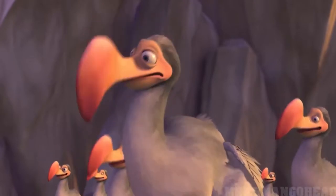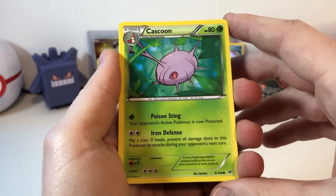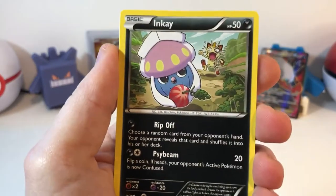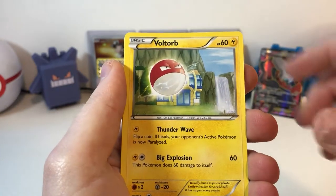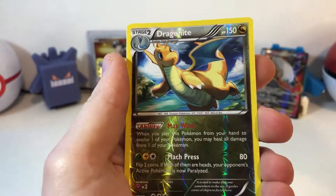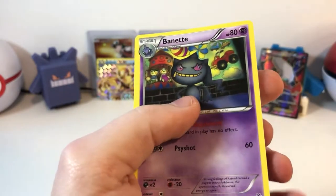And an Elf stealing a Melon — the Inkay looks pretty upset over there. Cast a Hex on him or something. Inkay is stealing it back. Justice. Voltorb. Spearow. A Dragonite Reverse. And Banette.